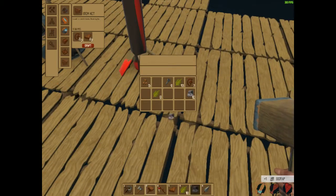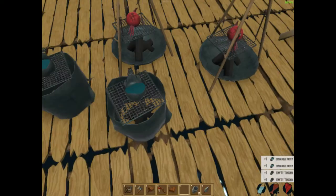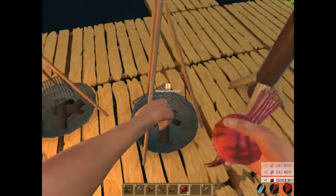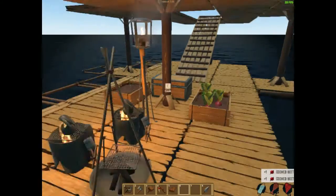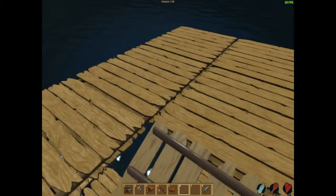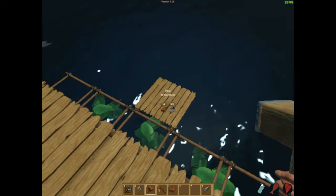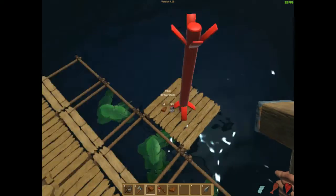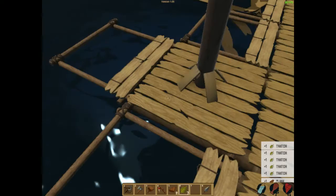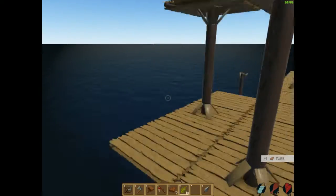I need more scrap. I should probably go ahead and get water now. There we go, that's good. Yes, cooked beets! They're still growing. Now I need to get this pillar built. Never mind, I need more wood. All the way along here, collect all of this. That's a lot of wood in one.